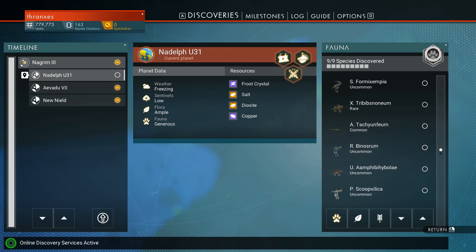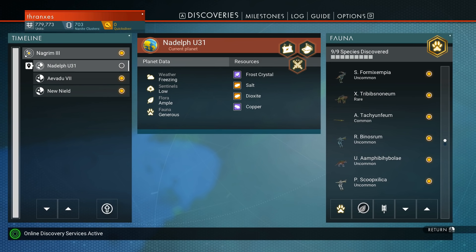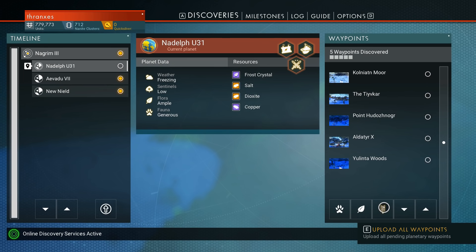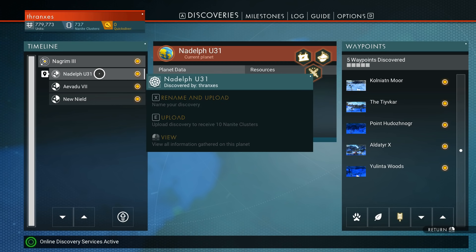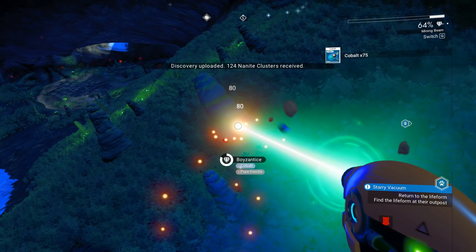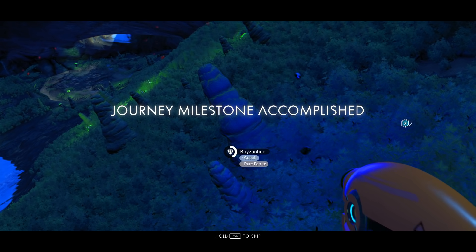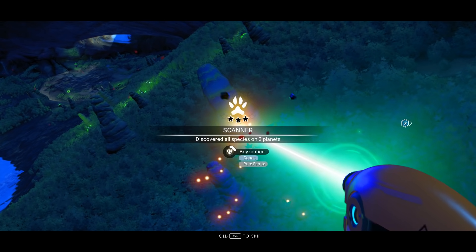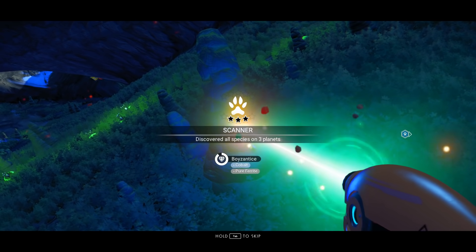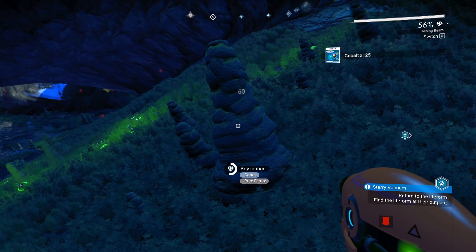We should absolutely upload all species — 450 nanite clusters, I like that. Let's upload all the fauna, all the flora, our waypoints, and our arctic moon. That's a lot of nanite clusters. Discovered all species on three planets — nice. I like doing that, plus those nanite clusters for unlocking new technology — that's going to be a hot priority, I can tell. We're going to need a lot of those.